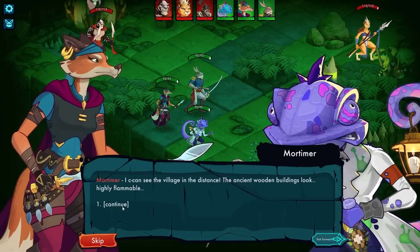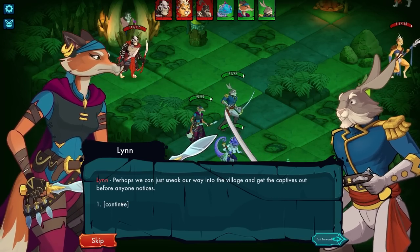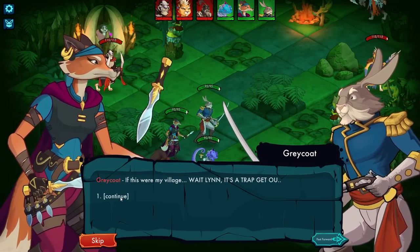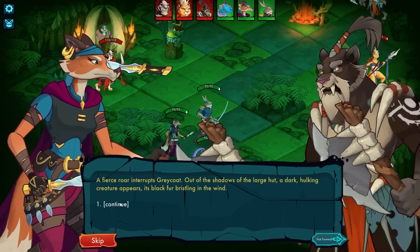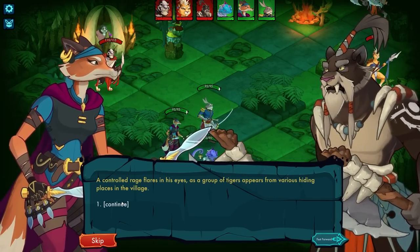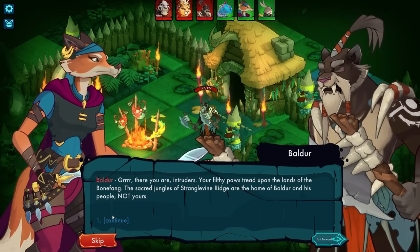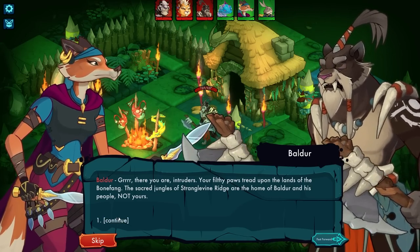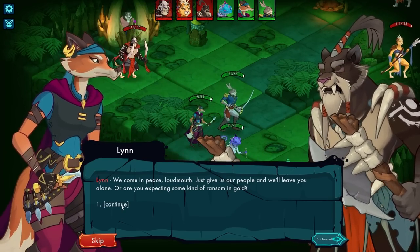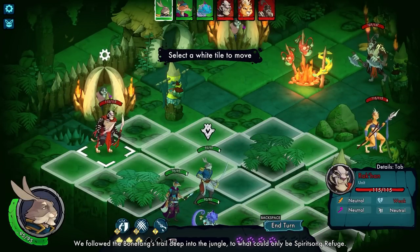'I can see the village in the distance. The ancient wooden buildings look highly flammable.' 'Whoa there, little pyromaniac — why don't we calm down a bit? Perhaps we can sneak our way into the village and get the captives out before anyone notices.' 'Lynn, it's a trap! Get out!' A fierce roar interrupts Greycoat. Out of the shadows of the large hut, a dark hulking figure appears, its black fur bristling in the wind. 'Ah, there you are intruders. Your filthy paws tread upon the lower lands of Bonefang. The sacred jungles of Stranglevine Ridge are home to Balder and his people, not yours.'